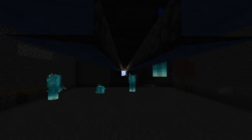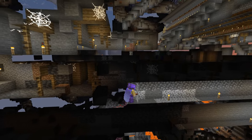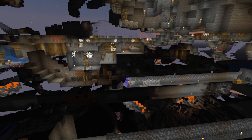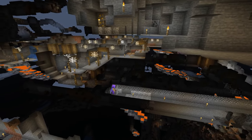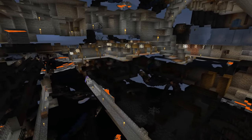The farm now works very simply. The axolotls kill the glow squids and the ink sacs will end up in the hoppers because of the water flow. It can happen that some ink sacs get stuck below the hoppers but you can't do anything against it — if you have an idea how to fix this problem you can write in the comments. To increase the efficiency of the farm you can also remove all water sources in a 128 block radius below Y30 around your AFK spot, so no glow squids can spawn around your farm and all of them will spawn inside your farm.